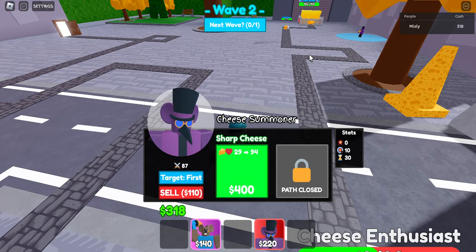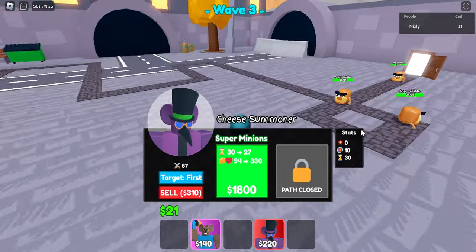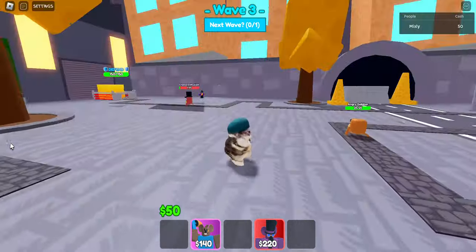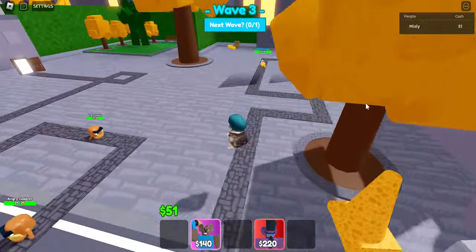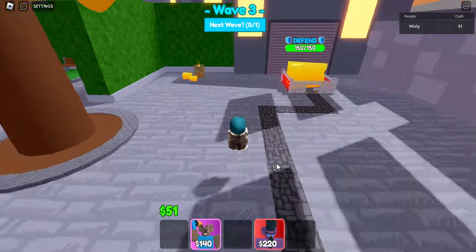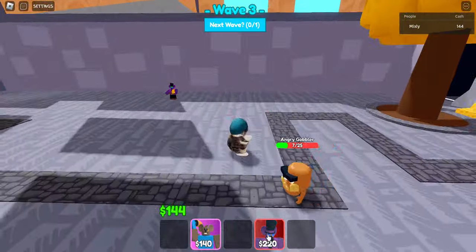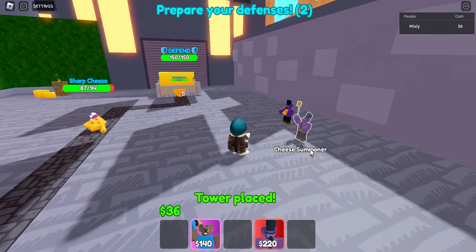It'll be left with like one health but it should be fine. Now we're going to upgrade. This wave should be pretty easy especially with your level-two Summoner. We can't upgrade it at all right now so there's no point in really skipping. As part of the strategy, after you get your first Summoner to level two, you want to place another one and get that to level two, then place another one and get that to level two, then place your last one and get that to level two.